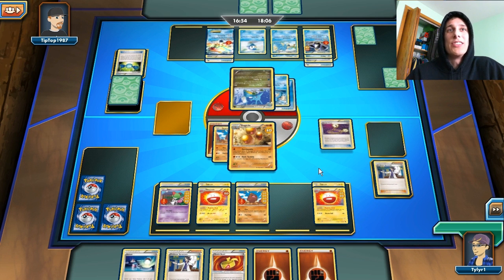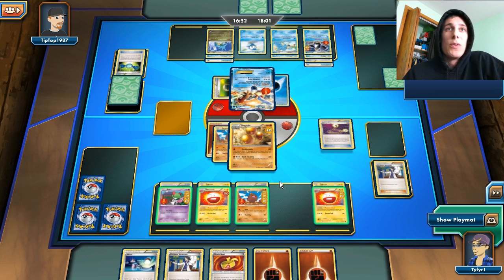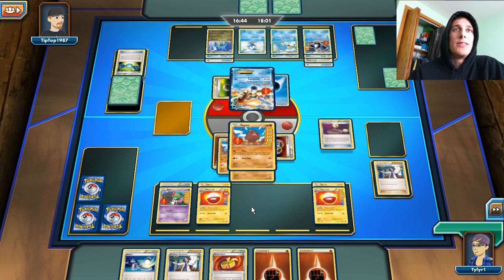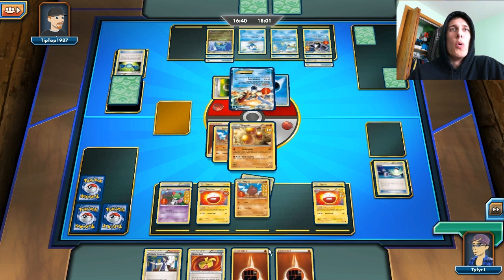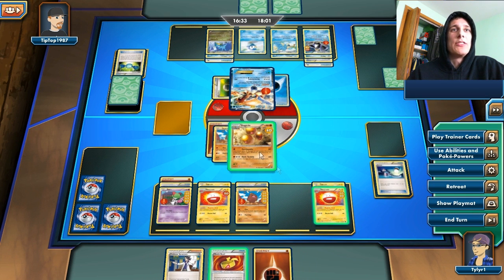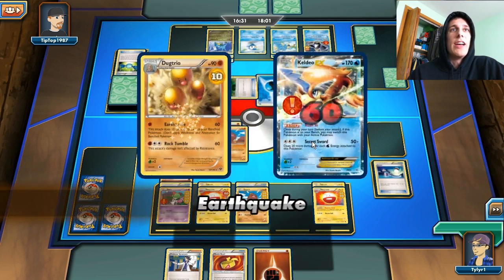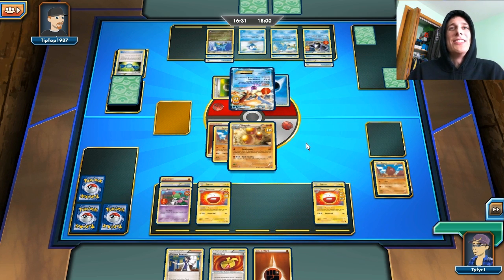Maybe we'll draw something off our prizes — you never know. But in the end, he's going to be taking two prizes with the Tri-Bullet. He does bring out the Keldeo. I need to switch my guy — Diglett, you are up. And we're going back to the Dugtrio. I don't have a deck left. Six damage to Keldeo, and everybody else is going to die on the bench. There goes the Diglett — poor Diglett, he died in vain. But you know what? That's okay.